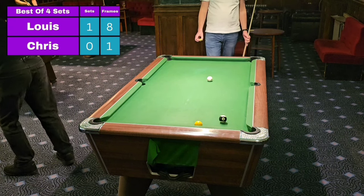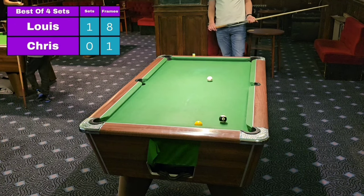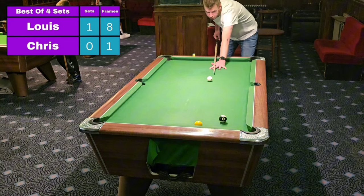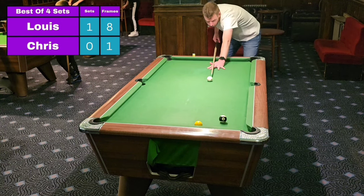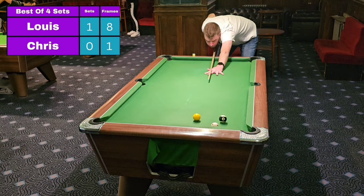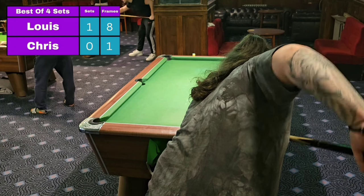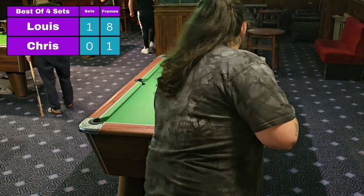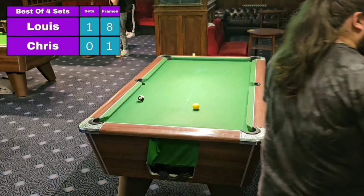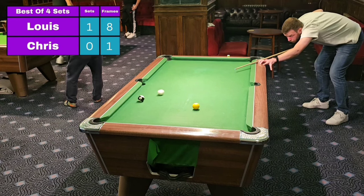Does this man not like money? He is being more than kind to Louis so far today and not being as clinical as he usually is. Could he play a little nudge off to create a snooker? No, he's just played safe, trying to leave that white in close behind the black. Louis is taking it up to the top right hand pocket — and as usual, has potted the white ball.